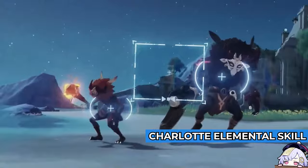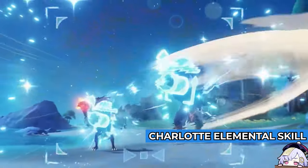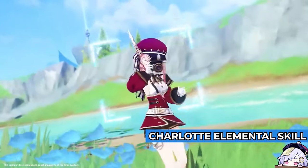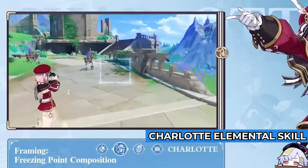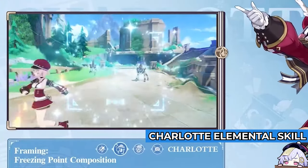Charlotte has a Tap and Hold mode on her skill. Tap skill will take a snapshot, dealing AoE Cryo Damage to enemies in front of Charlotte, and will apply Snappy Silhouette to opponents — max 5 — to deal Cryo Damage at intervals.